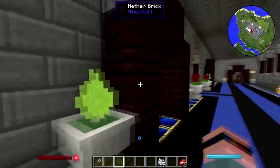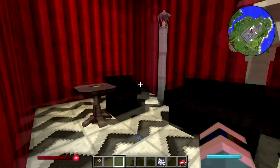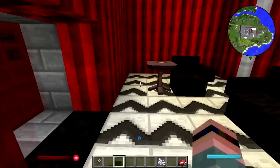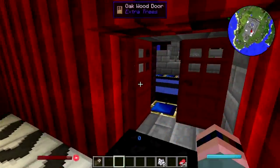This is the first fully decorated room in the castle — the Red Room, the Twin Peaks homage, complete with the German Bögia.